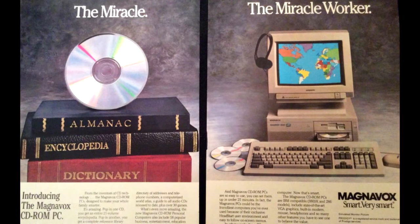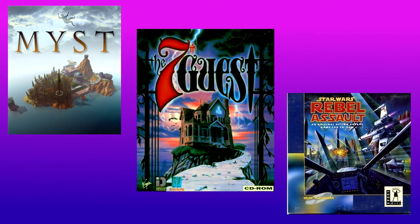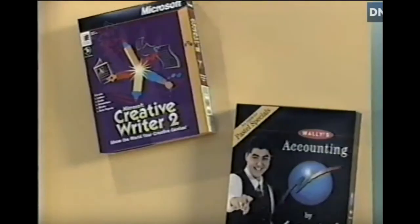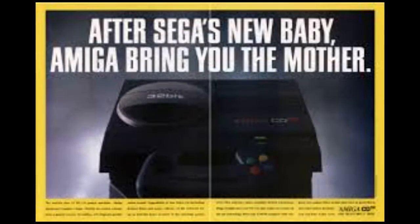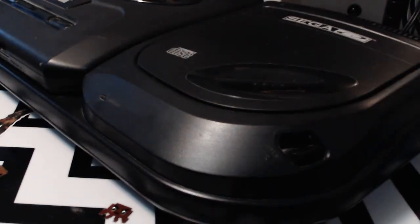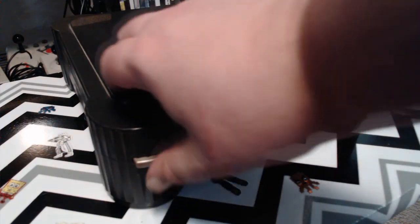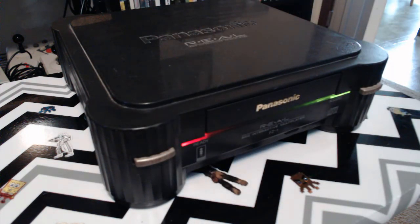PC CD-ROM games debuted in 1990 starting with titles such as The Manhole, in addition to other floppy disk ports onto CD format. Many of the more well-known PC CD-ROM games were not released until 1993, with games such as Myst, Seventh Guest, and Rebel Assault. Two of the systems we're going to cover today are the Sega CD and the 3DO — one an early add-on from 1991 in Japan and 1992 in the U.S., the other a dedicated CD-based console from 1993 in the U.S. and 1994 in Japan.